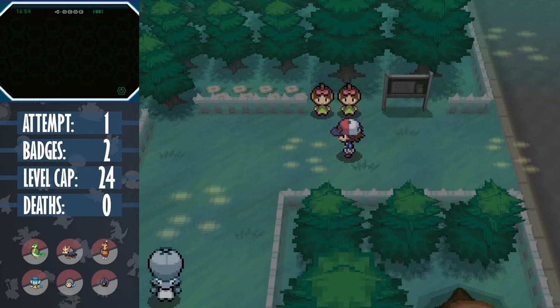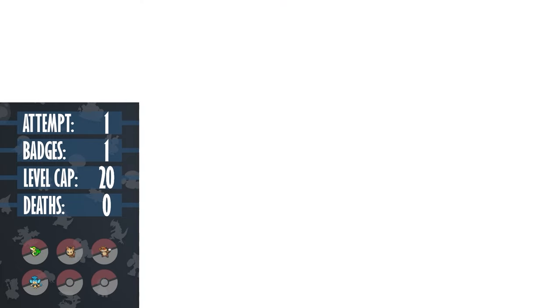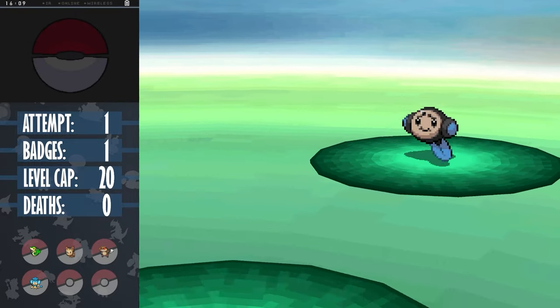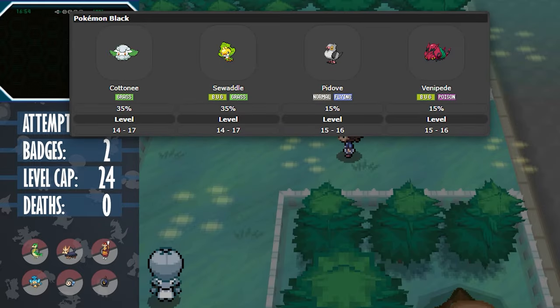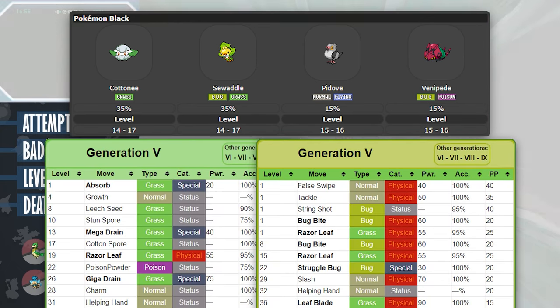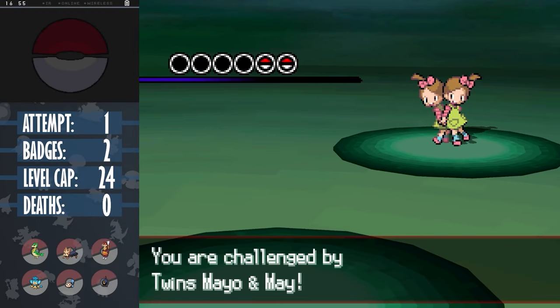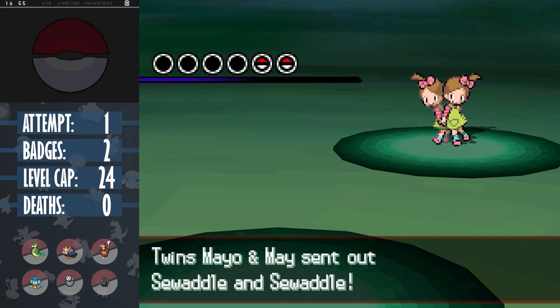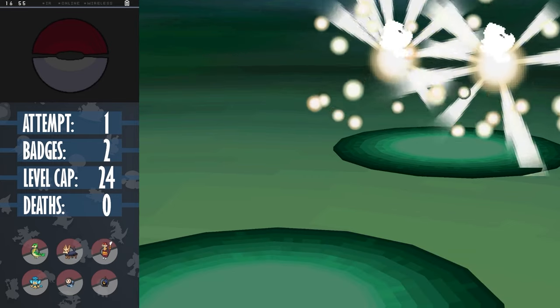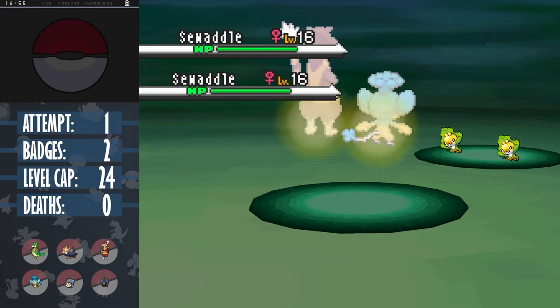Our next encounter is in the Pinwheel Forest. I already did catch Tympole earlier, but I play with the Pinwheel Clause, where I count the inner Pinwheel Forest as a separate encounter. Both Cottonee and Sewaddle get almost no coverage via level up and are both grass types, weak to bug types. Venipede is actually quite decent for us, not because it gets good moves, but it both resists bug and quadruply resists grass. Unfortunately it's only a 15% chance, and I don't really want to risk the 85% to get a bad Pokemon, so we do something a little different.